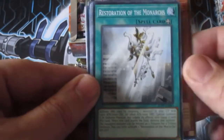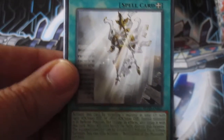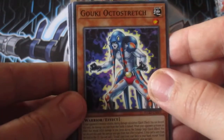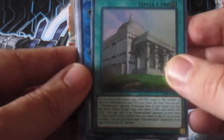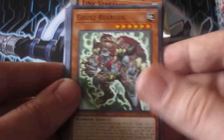Restoration of the Monarchs — I was actually looking for this. It's kind of like a premature burial for the Monarch deck, but it makes anything you bring back count as two tributes, which is excellent. Goki Octostretch — this guy's supposed to be pretty good. I'm going to look into the Goki R-Type, see if I can put together a deck; it's going to be a pretty good budget deck. First Ultra Rare: Palace of the Elemental Lords. And we got another Nightmare — the Rare Nightmare Mermaid. Link Streamer and a Goki Bear Hug and a Trickstar Mandrake to round it out.